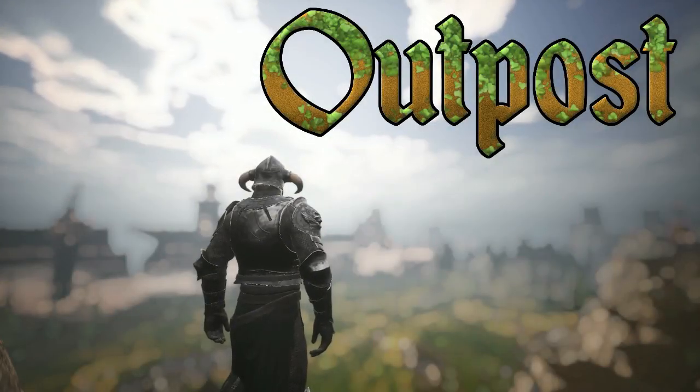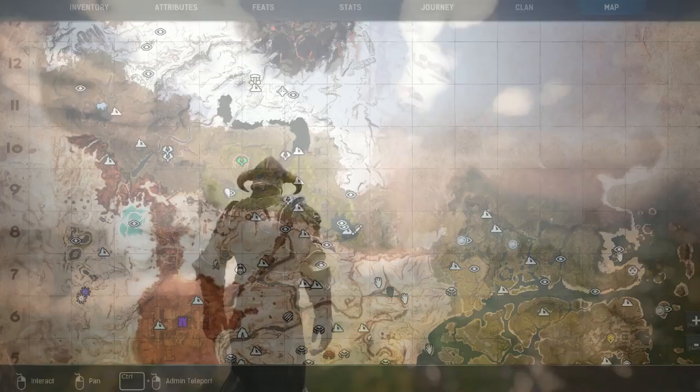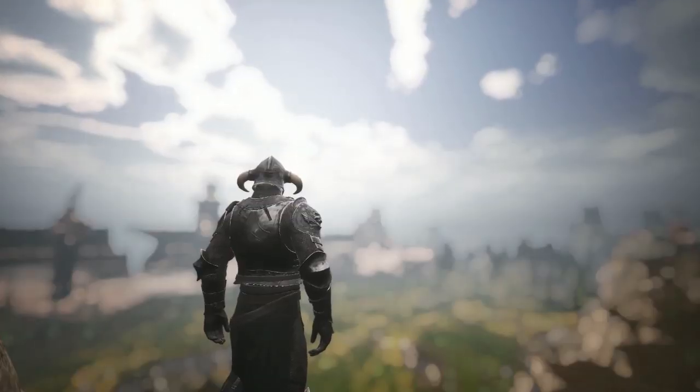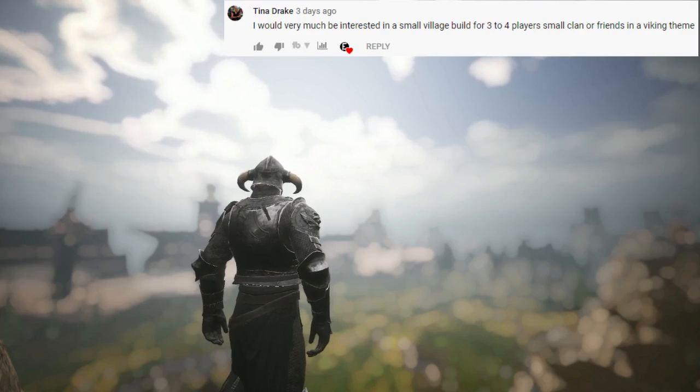Hey guys and welcome back to another Conan Exiles video. Today we are in the Highlands, just south of New Asgarth in the Devil's Squat, building an outpost. This build was suggested by Tina Drake on my building tips 2 video, so thanks for the suggestion Tina.